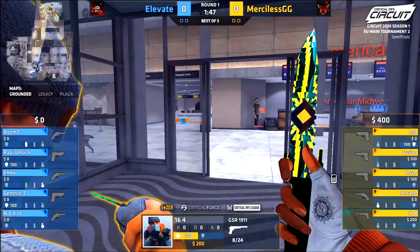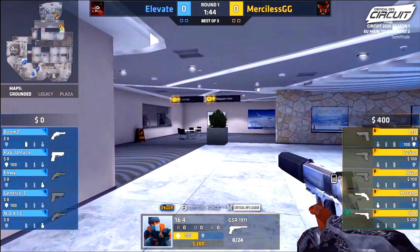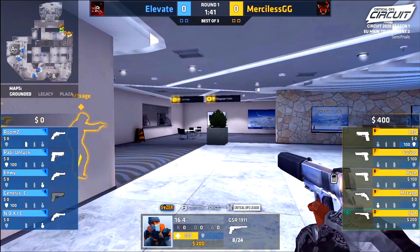Let's dive right into round one. Elevate plays a pretty interesting setup on the coalition side — they have three over towards A and two over towards tower, so no one is actually on B. Pay attention to this because it allows for quick rotations throughout the round. Due to Grounded being a map where bomb sites are moderately far away, rotations take a bit longer, so Elevate preferred to play a 5v5 retake rather than splitting those bomb sites.